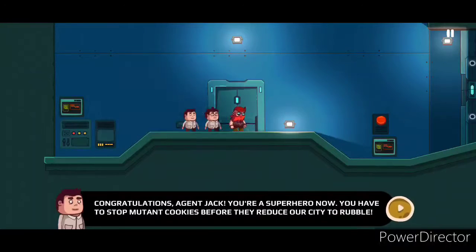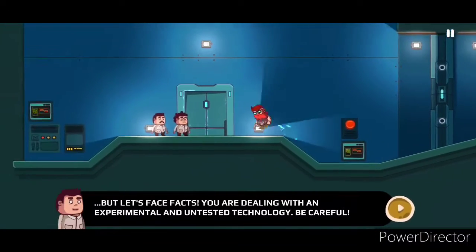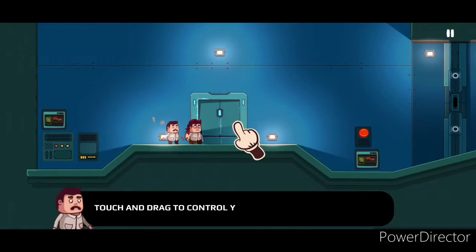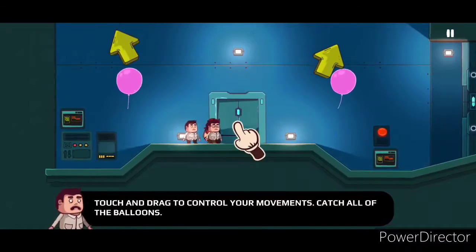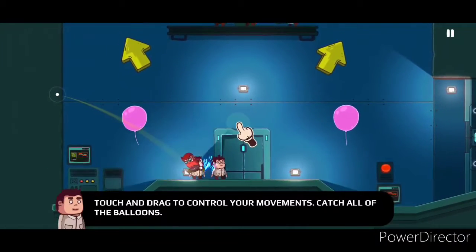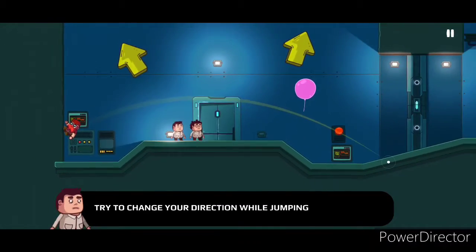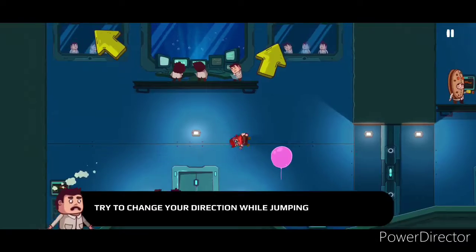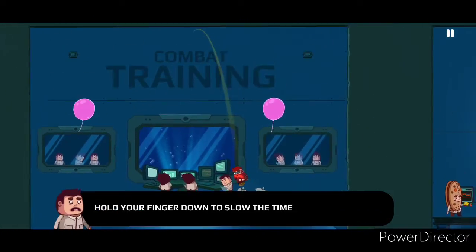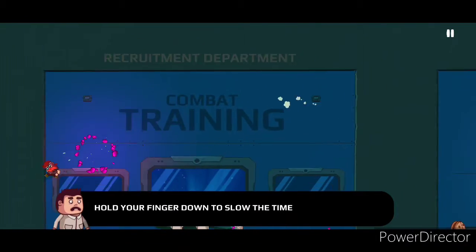We're dealing with an experimental and untested technology. Be careful. Stop stumbling around the lab like an idiot. Touch and drag to control your movements. Catch all the balloons — think of them like Pokemon. Try to change direction while jumping. Got some more balloons up here. Put your finger down to slow the time. I'm getting the hang of this.